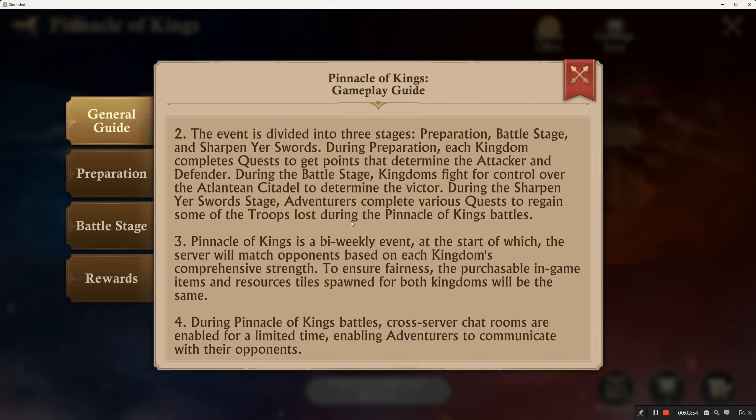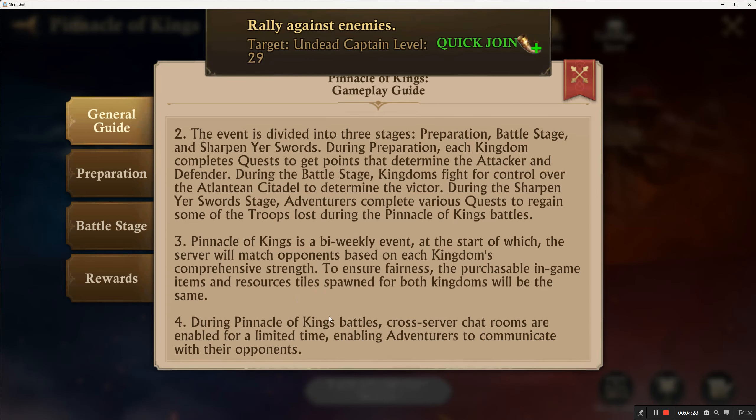At the start of each event, the server will match opponents based on each kingdom's comprehensive strength — meaning every single player in the kingdom is piled into the kingdom power. Alliance power is the sum of all individual players' power, and they add up all the alliance powers to get your comprehensive strength. To ensure fairness, purchasable in-game items and resource tiles will spawn the same for both kingdoms.